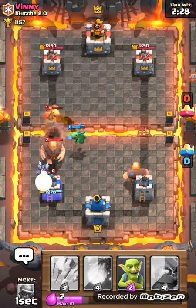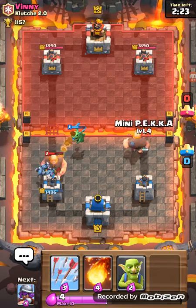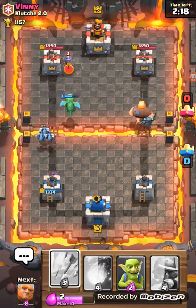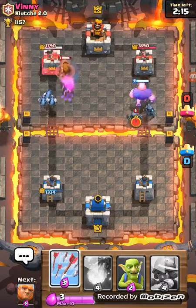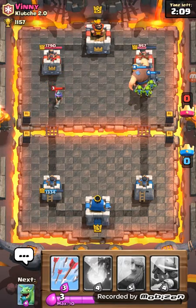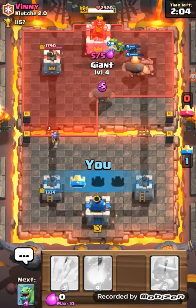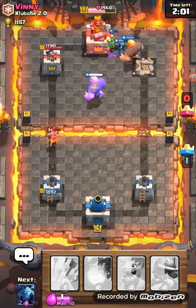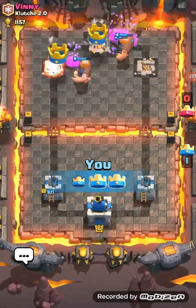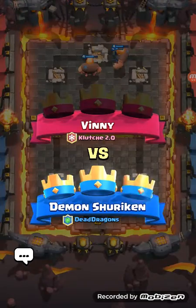Look at this right here — I'll place a mini Pekka behind that giant. I know we're not gonna get pushed back. Our mini Pekka was faster, that's good! Tower down — let's get a second giant on the battlefield. He won, guys — that was pretty good. We probably just got lucky on that one.